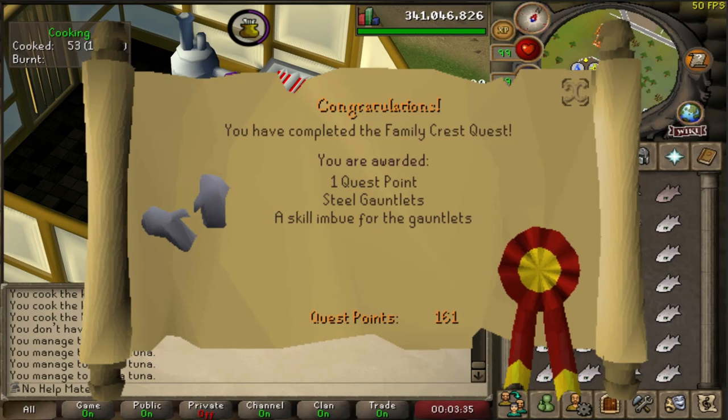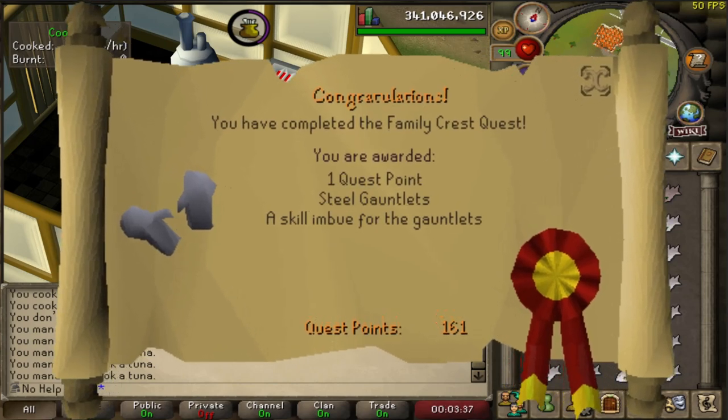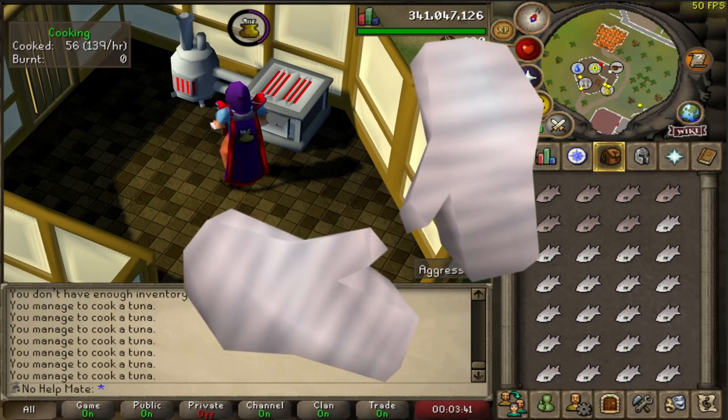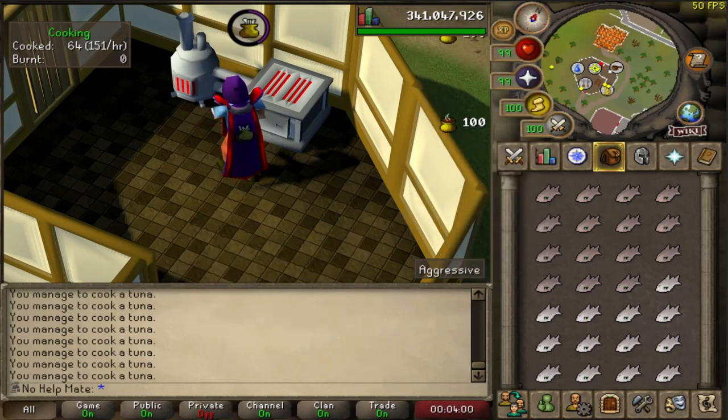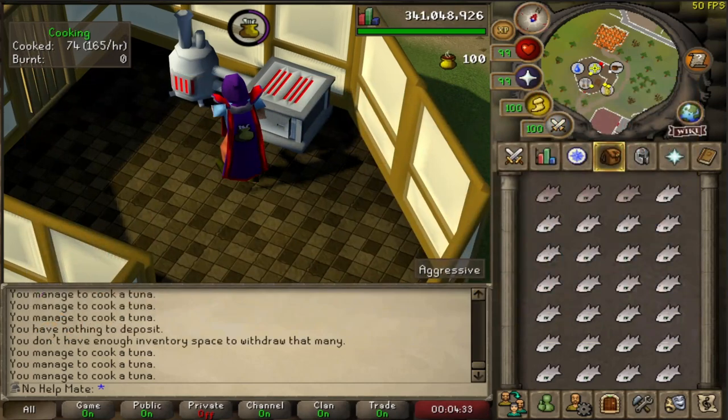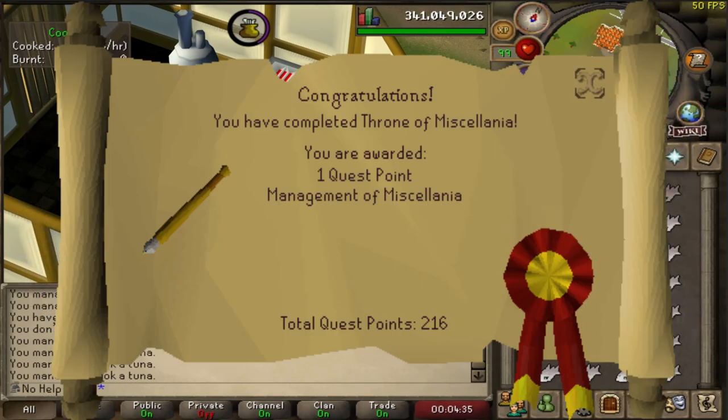A quest I highly recommend for cooking is the Family Crest quest, which rewards the Cooking Gauntlets. These are gloves that help you burn food less. They work for anglerfish, shark, monkfish, swordfish, and lobster — not all food types — but they can still be extremely useful for reducing burned food.